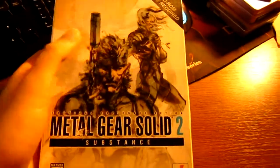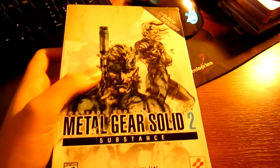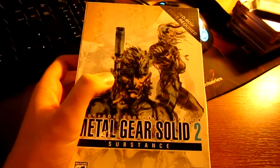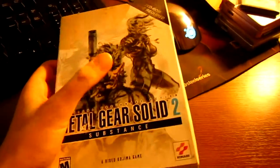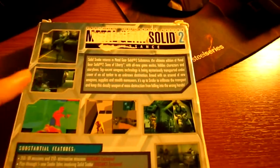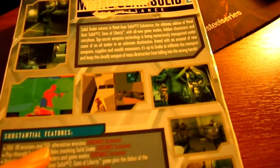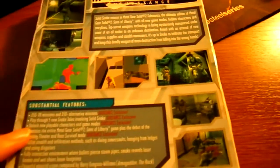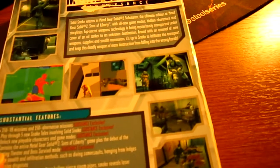Solid Snake takes a backseat in this game. You will play as Raiden mainly — you play as Solid Snake in the Snake Tales and in the first tanker mission on the oil tanker, but to much of everyone's surprise you play as Raiden for the entire rest of the game. Let's have a look at the special features of the Substance version. It has 350 VR missions and 150 alternative missions, plus five Snake Tales involving Solid Snake, additional missions which are harder, and new playable characters.